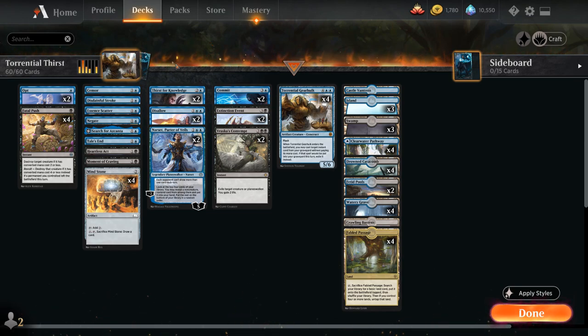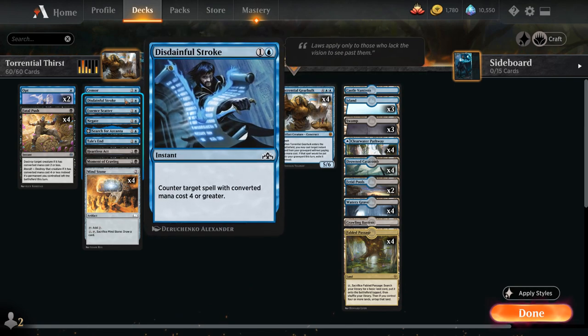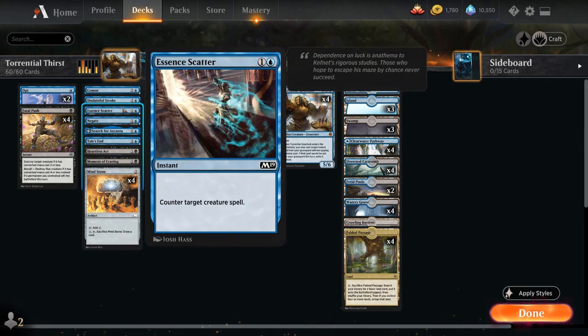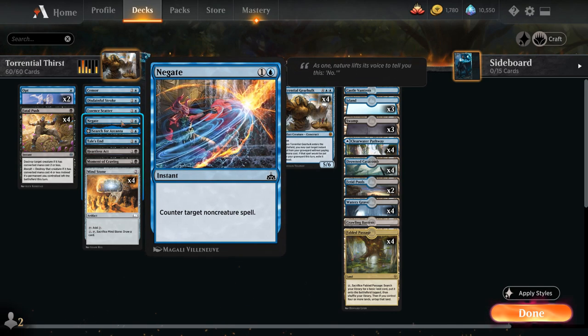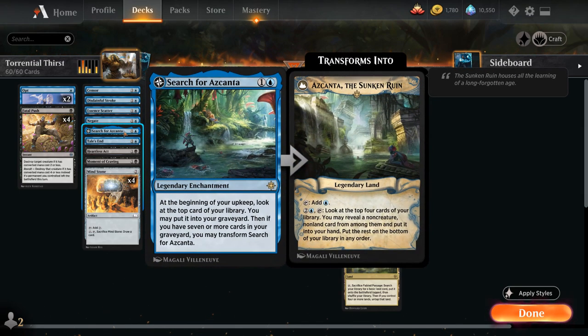Going over our one-offs, we've got a ton of counterspells: Censor, countering a spell unless its controller pays one — can also cycle it for one blue mana in the late game. Disdainful Stroke counters a spell with converted mana cost 4 or greater. Essence Scatter counters a creature spell. Negate counters a non-creature spell. And Tail's End counters an activated ability, triggered ability, or legendary spell. We also have Search for Ascanta, which is an enchantment that can put a card in our graveyard each turn, and at some point transforms into Ascanta the Sunken Ruin — a legendary land we can activate to find more non-creature spells, so it can provide a ton of card advantage.